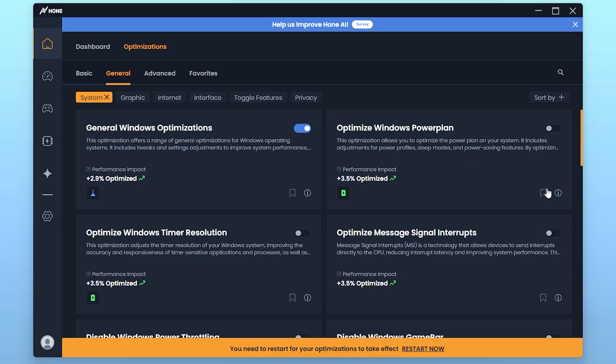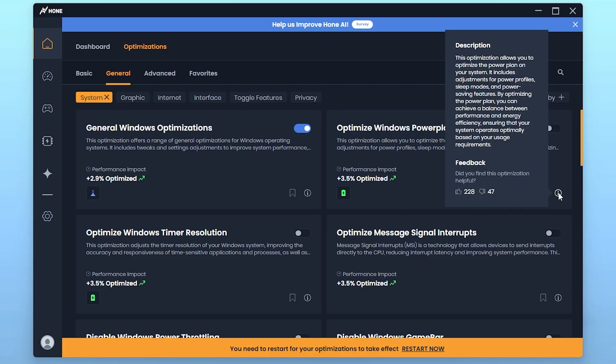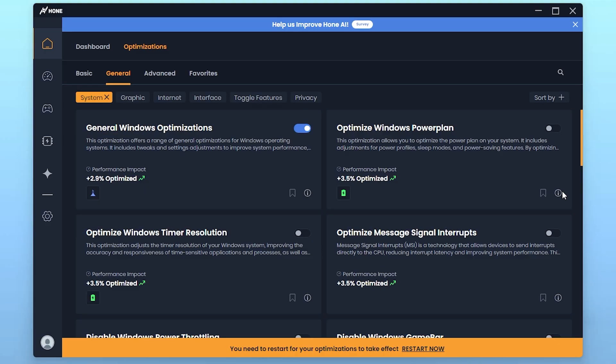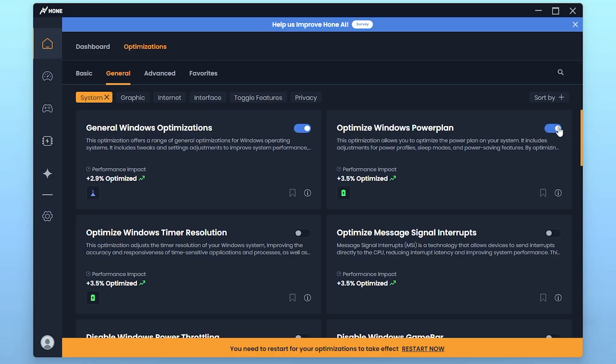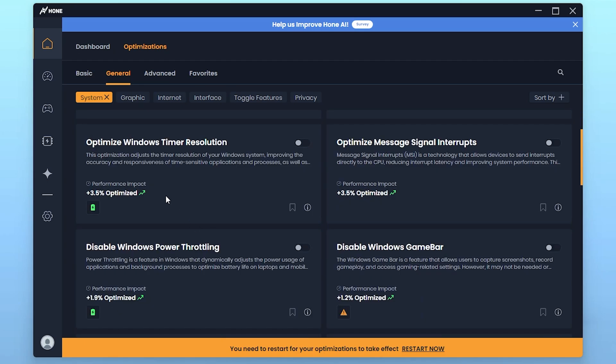The Optimize Windows Power Plan option will help you create a new power plan on your PC. However, this is a power-hungry feature if you are on a laptop, so I don't suggest turning it on as it will drain your battery a lot faster. But if you are on a desktop PC and your main goal is getting the best performance, simply turn on this setting.